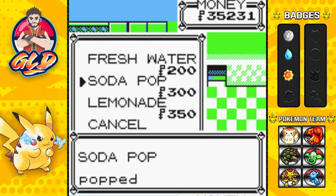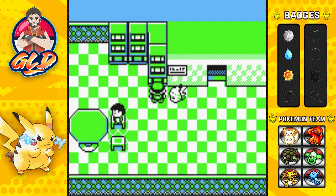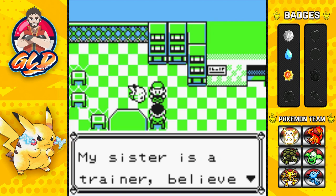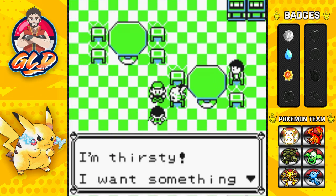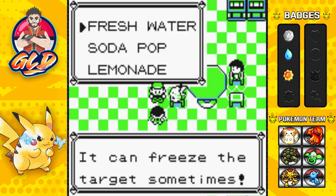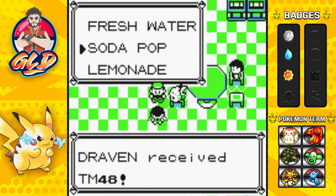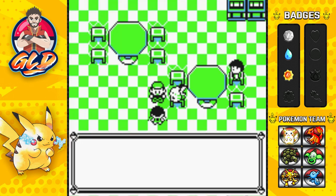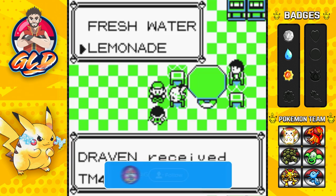I sold some items to make room, and now let's talk to this girl on the top floor. She says she's thirsty, so give her a Fresh Water and you'll get TM13, which is Ice Beam — a very powerful move. Then give her a Soda Pop and you get TM48, which is Rock Slide.